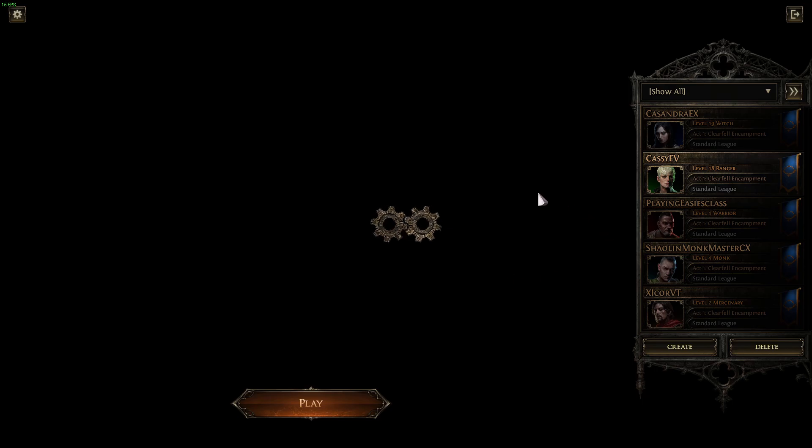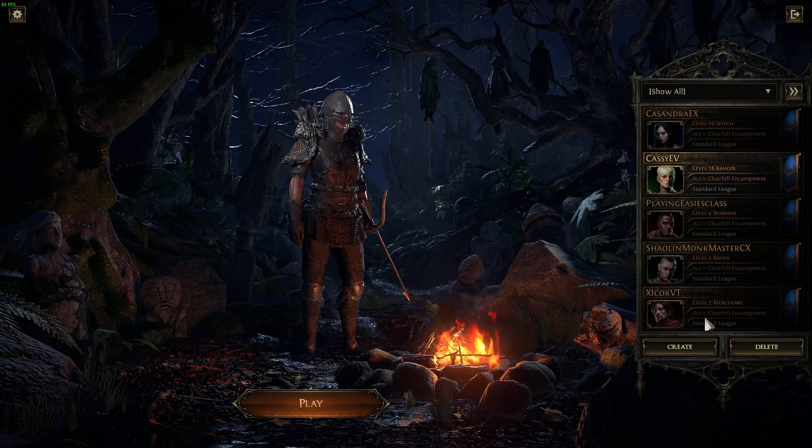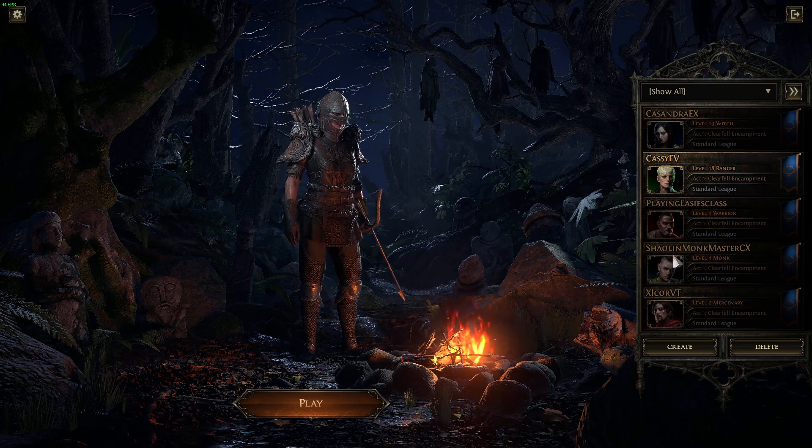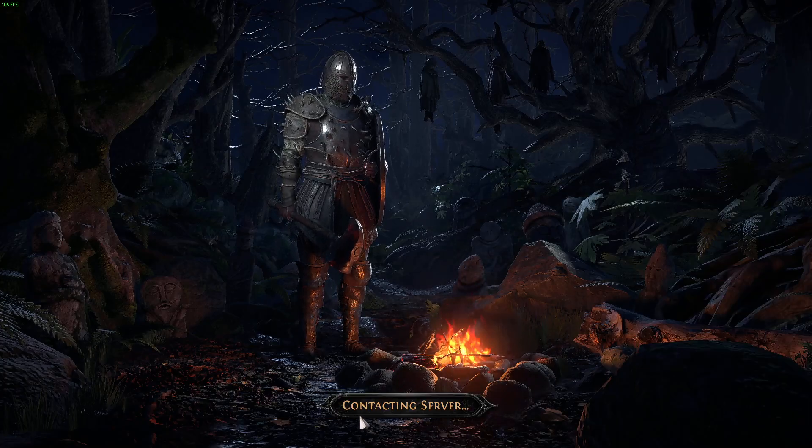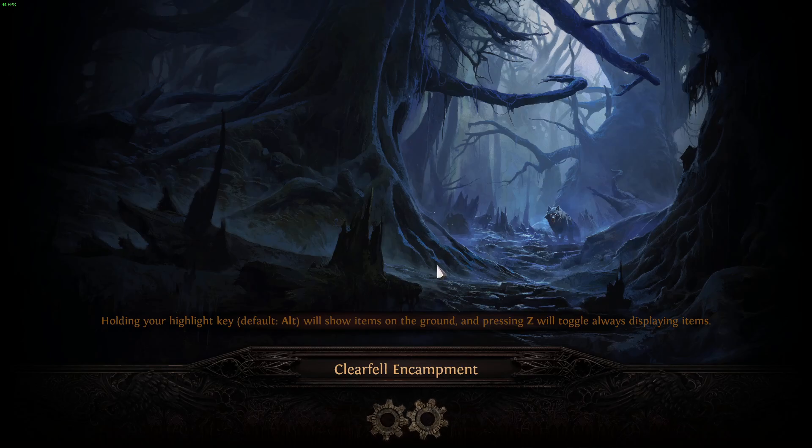When it's legacy gear, I'm going to show you — I have one Shilling monk and my warrior here. Let's go inside my warrior and I'm going to show you what I'm wearing at level 4.